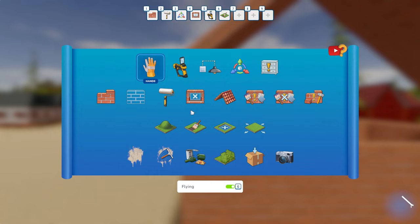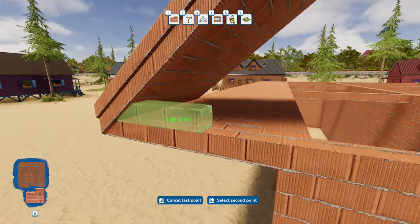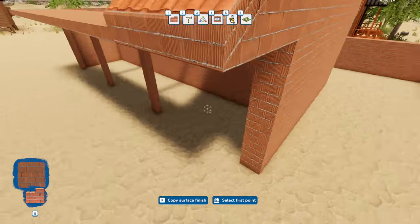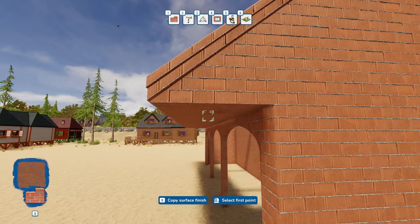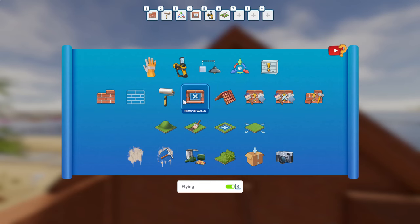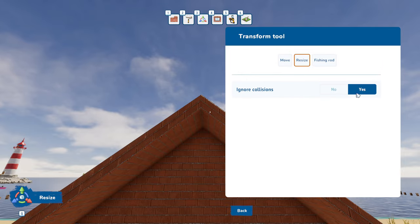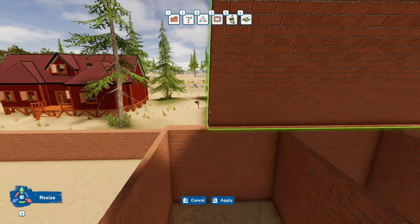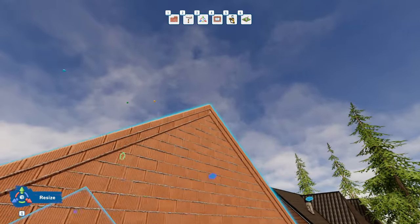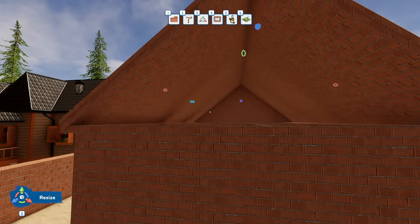If we use the limit roof feature and go up like this - I can't tell you how nice it is just to see that happen. So that works. Look at all these hot air balloons - I don't know if you see those in Greece. Let's stretch this and resize it - I almost don't want overhangs on the end of this building. I like the no-overhang look on the gable ends.